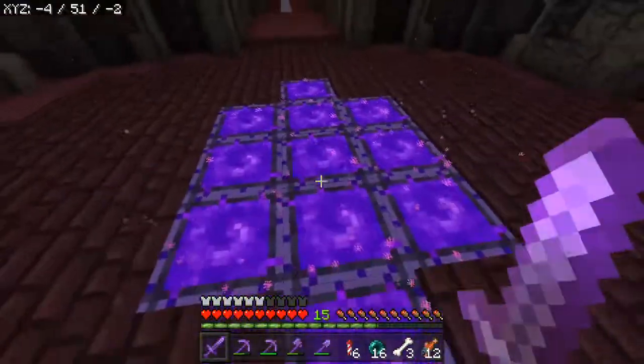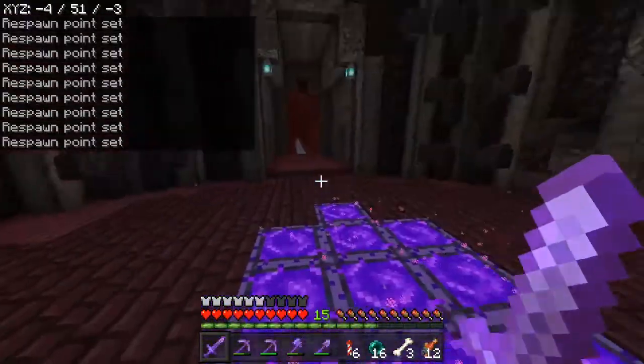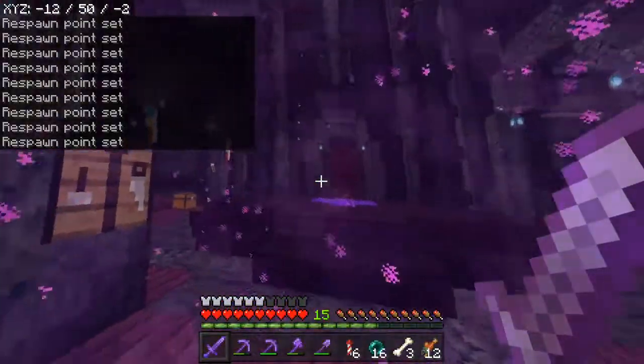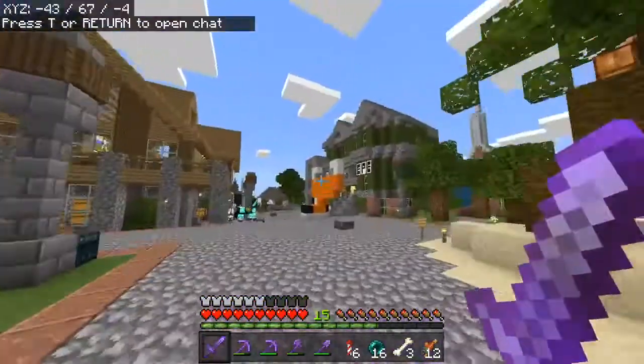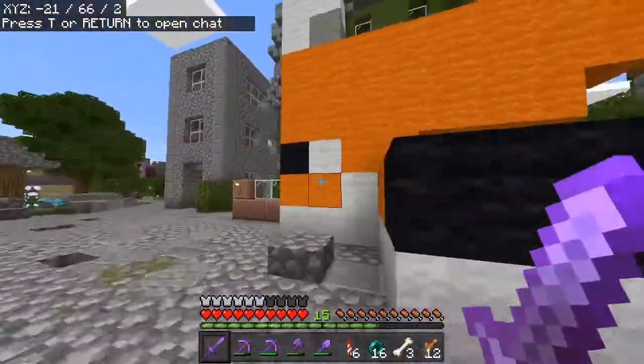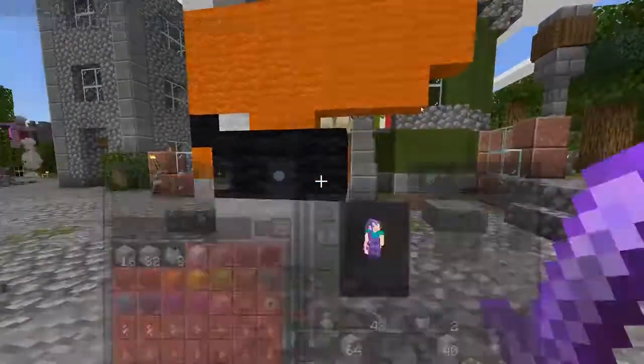We've got all of our respawn anchors here — they make a lot of noise. We come through the portal and our next thing to look at is in Plunderville. Oh no, the fox! I'll have to grab some wool. I've got a lot of wool, I can fix this. Don't worry, Pepe, I'll fix your fox.